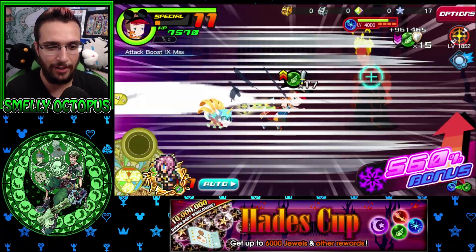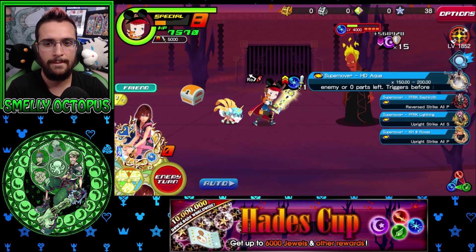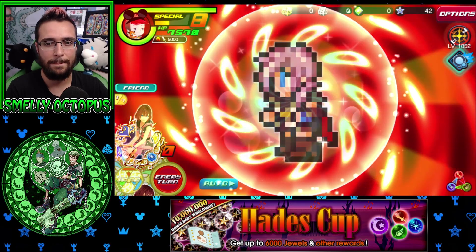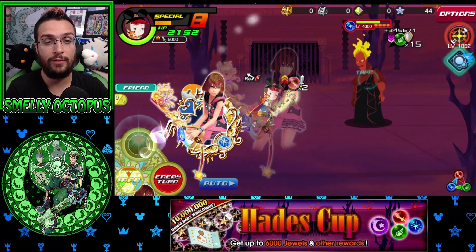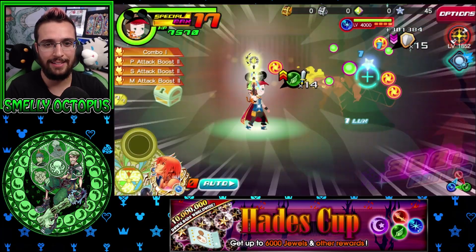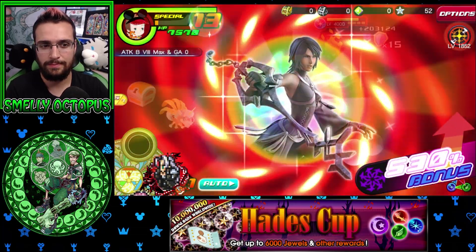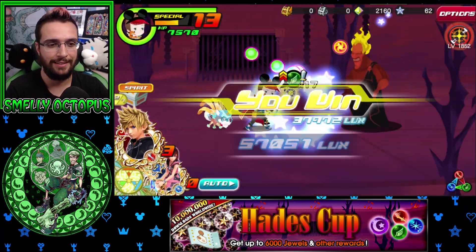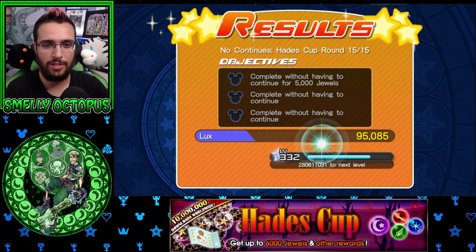He doesn't have too bad of HP - I know it all depends on your medals and your Keyblade, but there are stronger Keyblades than what I'm using. Can we just one-turn him? No, there's no way. I'm going to save that Roxas - wait, does he have a threshold? He actually has a threshold but we tanked it, so that's not too bad. Let's activate this Roxas to finish him off in two turns.